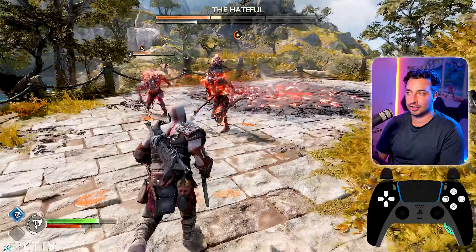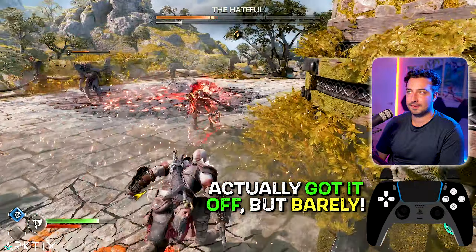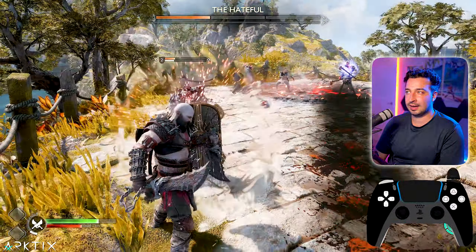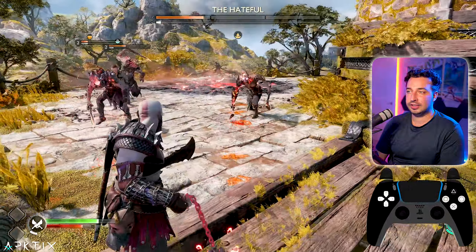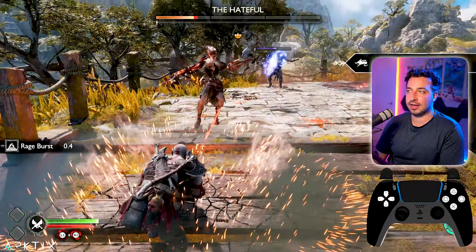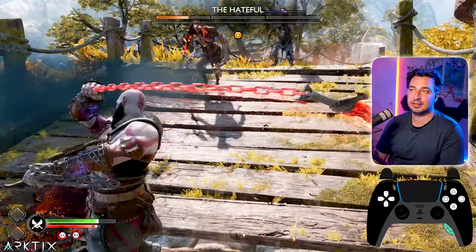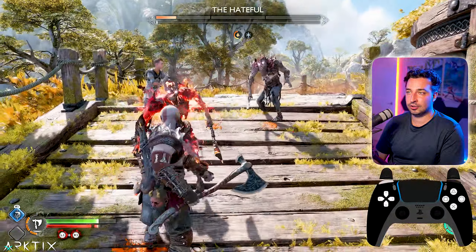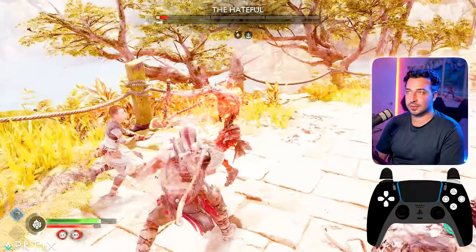Right there I went for the shield instead of finishing the Flame Whiplash charge. We've already got about two-thirds of the health down. Again, single-tap dodge instead of double-tap roll. I'm focusing entirely on the Hateful — the other two draugr will die once you kill her. Keep them in front of you, don't let them get behind you, and just keep focusing on the Hateful. Got some rage built up, so we can finish it off that way.